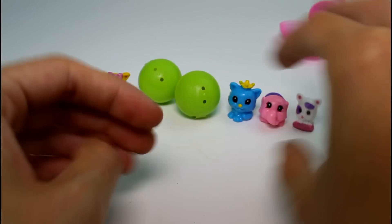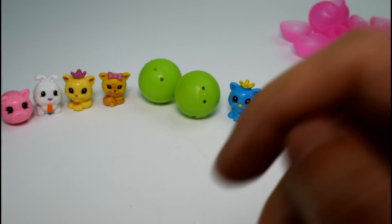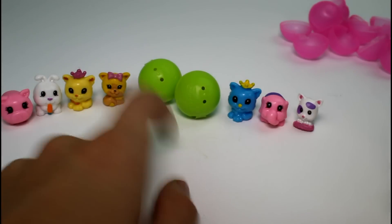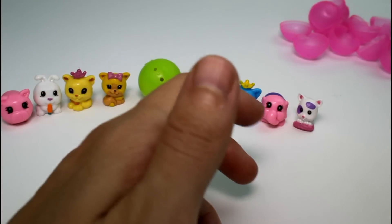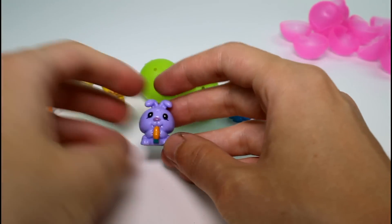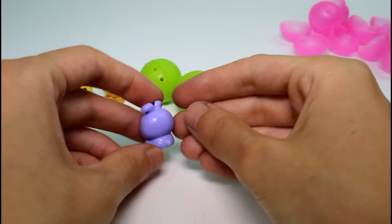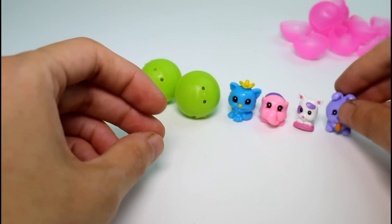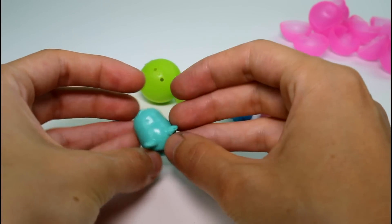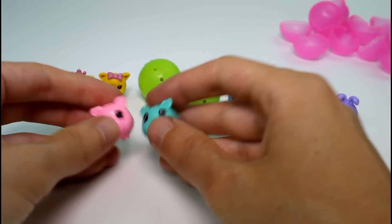It has a little pillow, it's really cute. Also I forgot to mention this comes with a checklist, but it's the Squinkies Do Drops checklist which is weird because you don't get any of the Do Drops ones inside. Then we have a purple bunny, so now I have a pink, a purple, and a white bunny — three colors so far. And then we have a blue piggy, or teal — like a seafoam green, a teal — so cute!